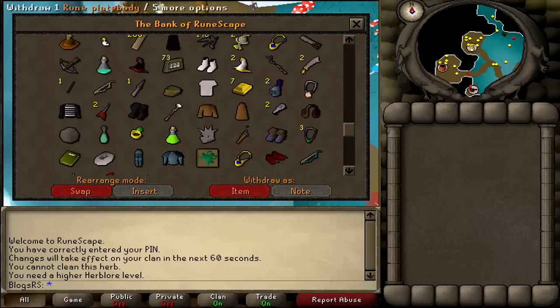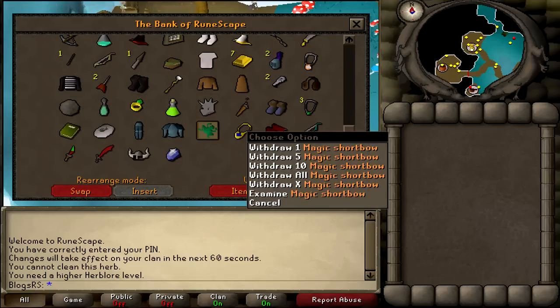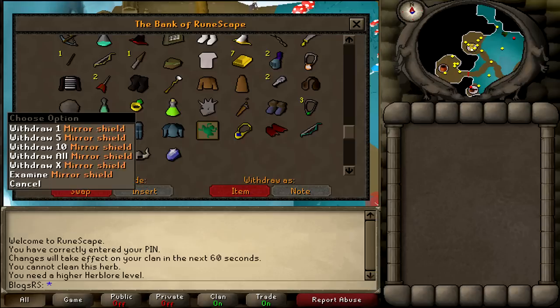Full rune — well, nearing a full rune. Magic shortbow, berserker, dragon scimitar, d-dagger. That's pretty much it, really.